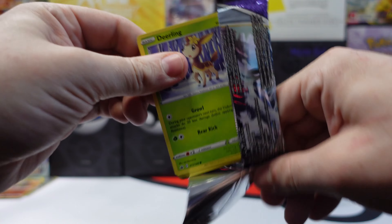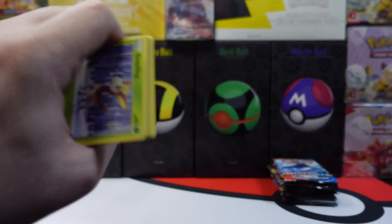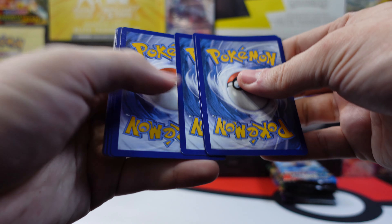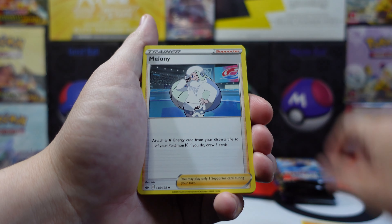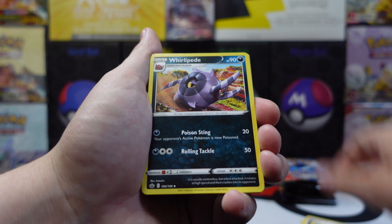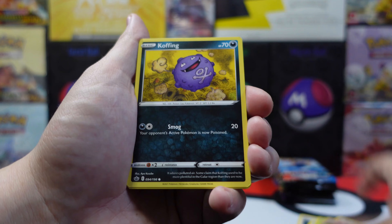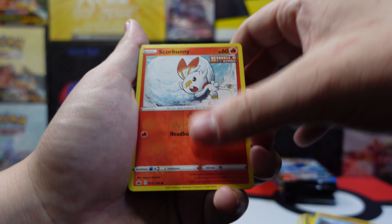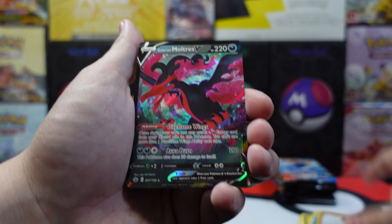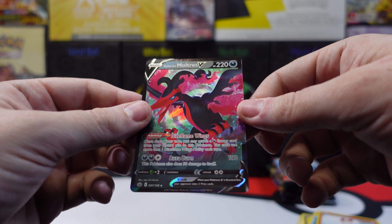Next pack. Reverse holo — and oh nice, Galarian Mulcher's V. I already have this one, but still a solid pull.